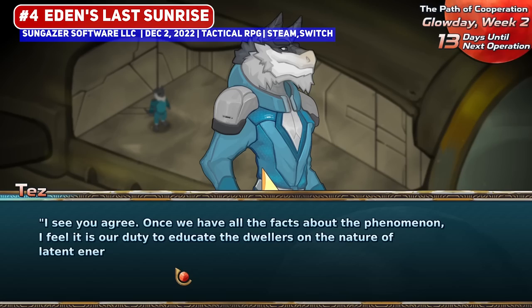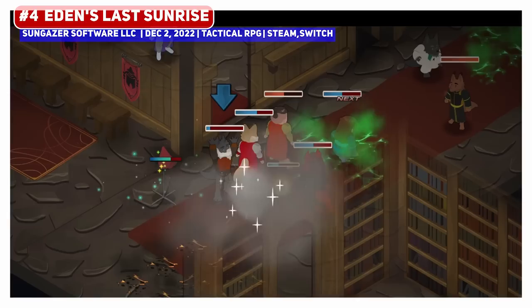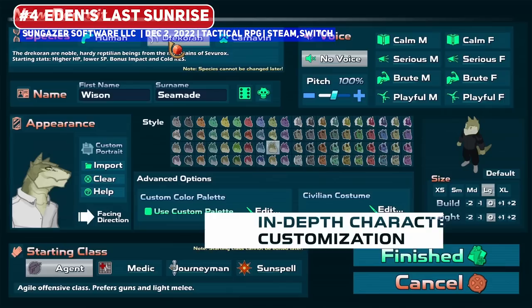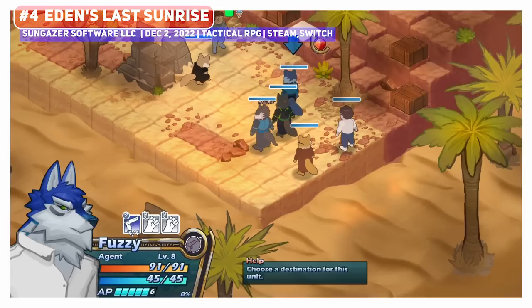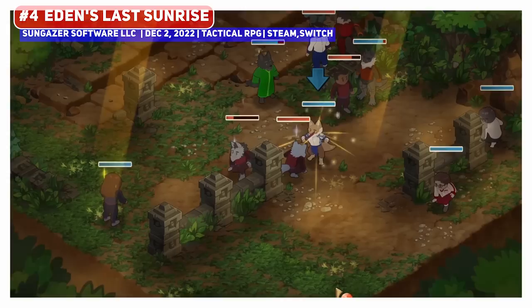I have two tactics titles on this list, with Eden's Last Sunrise looking fairly decent — one that mixes both sci-fi and fantasy in an interesting way. The character customization options look pretty in-depth, where you're able to choose a class and even the race and appearance of new recruits, with a meta strategy layer as you manage the passage of time alongside the accomplishment of your objectives. The art style is very charming as well, so look out for this later this year.